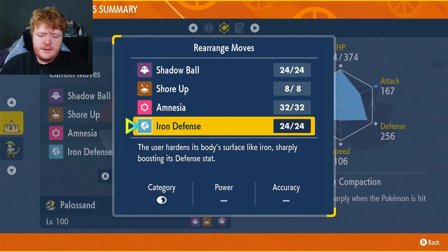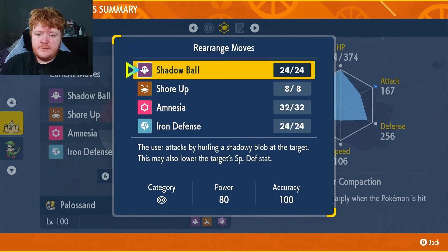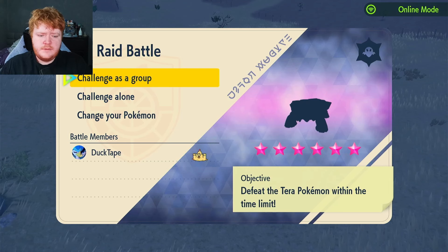The idea is to use Amnesia or Iron Defense, then Shore Up if needed if they get a big hit on you, and then we can go into attacking and hopefully get some special defense drops.